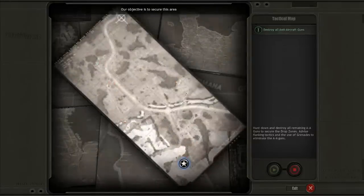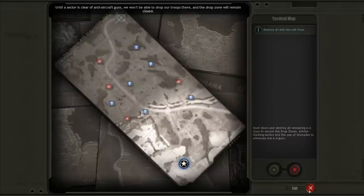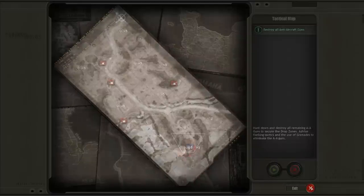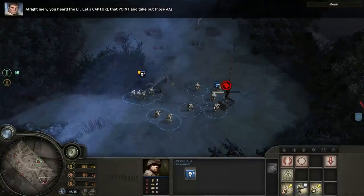Our objective is to secure this area. The Germans have anti-aircraft sites at these locations. We need to shut them down in order to open up these drop zones. Until a sector is clear of anti-aircraft guns, we won't be able to drop our troops there and the drop zone will remain closed. In addition, capture these strategic points to secure additional resources. The game will give you these overviews of what you're supposed to be doing. Let's capture that point and take out those AAs.